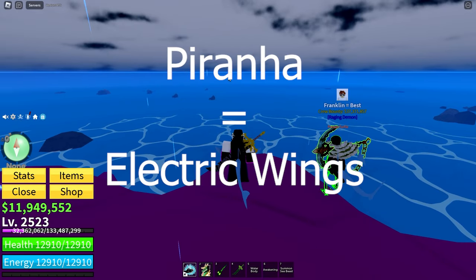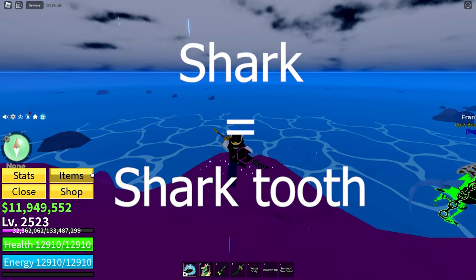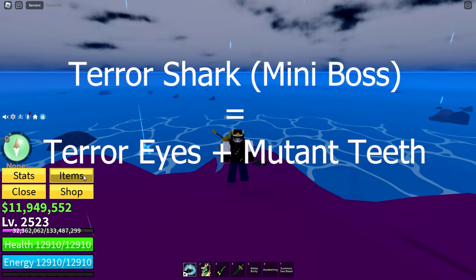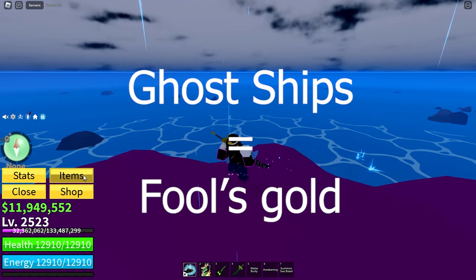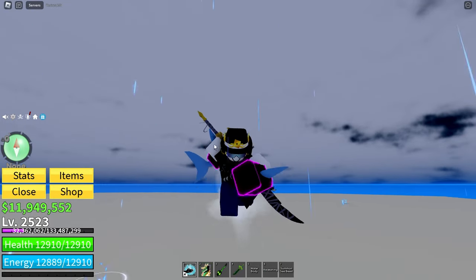You need to go further in until enemies spawn, then kill them. There are piranhas that give electric wings, sharks that give shark teeth, a terror shark mini boss that gives terror eyes and mutant teeth, and ghost ships that give fool's gold. You're gonna want to get a lot of those materials.